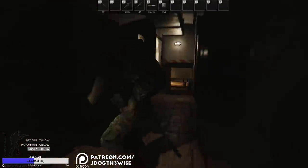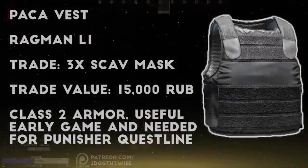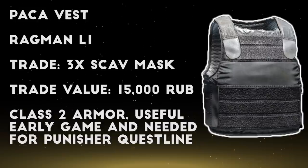To start this off, we've got to talk about the barter trade for a Paka vest in exchange for 3 scav masks. The Paka isn't exactly an amazing armor by itself, but when you're low level it might be all you have access to, and this is a very easy and cheap way to get ahold of the armor. These masks are super common to find, and insanely cheap once you have the flea market, so at the very least you can get the most basic protection without spending much money.